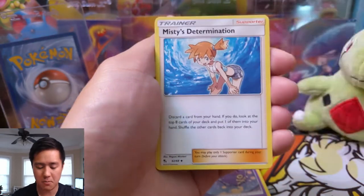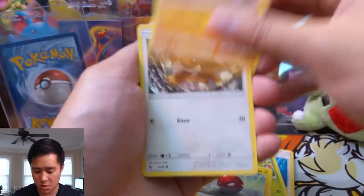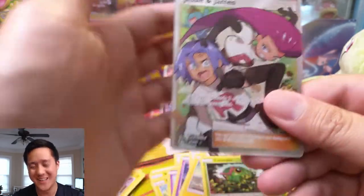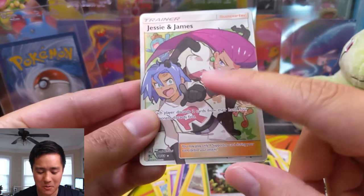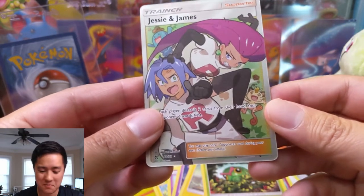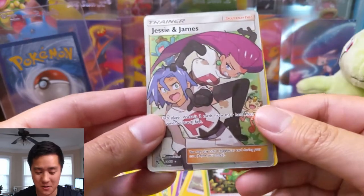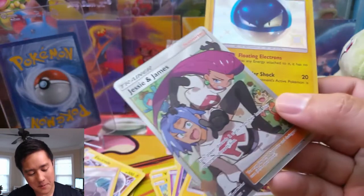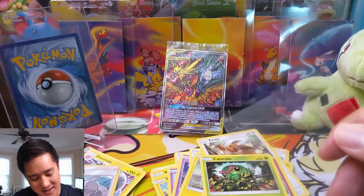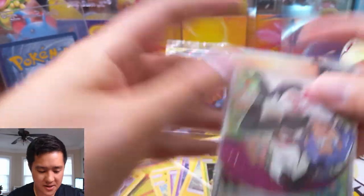We have three packs remaining. Brock's Grit, Misty's Determination, Metapod, Voltorb, Geodude — sorry — promo Eevee, Clefairy, Caterpie. Oh — Jesse and James! This must be like number eight or something. I'm curious why the pull rate compares so differently to other full art supporters. In my own experience it's almost three to four to one between Jesse and James or Giovanni full arts versus any other full art supporters. And then also a Voltorb — another double pack hit! Luckily we've had two of those in this opening. We got a full art supporter Jesse and James — one of my favorite arts in this set for sure.